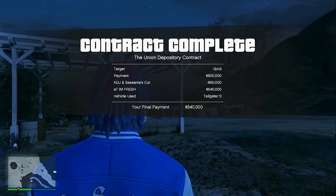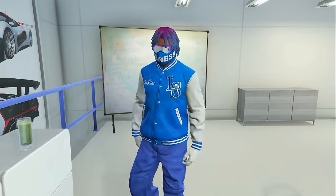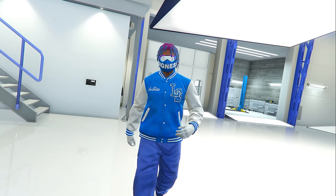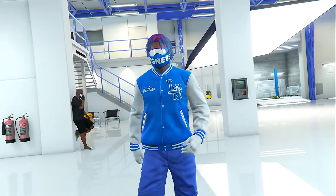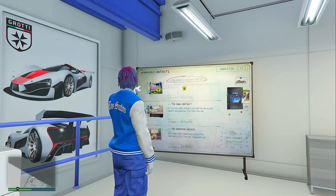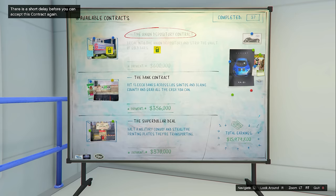It's important to know that the two setups — the Elevator Key and the Vault Code — each take under four minutes, and the finale should take under 10 minutes even if you previously found it difficult. However, there is a one-hour cooldown after completing the Union Depository contract before you can repeat it. You can still complete any other auto shop contracts while waiting.